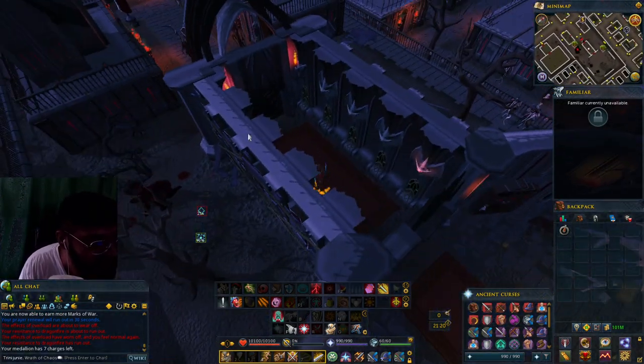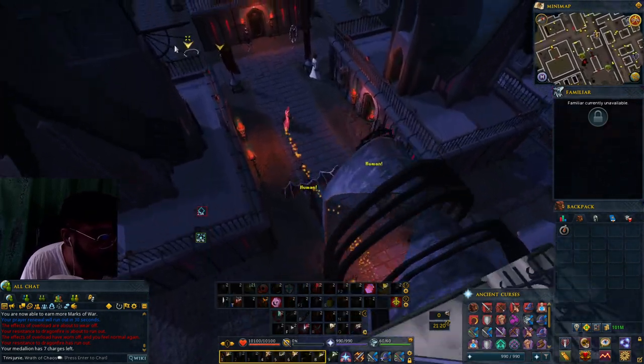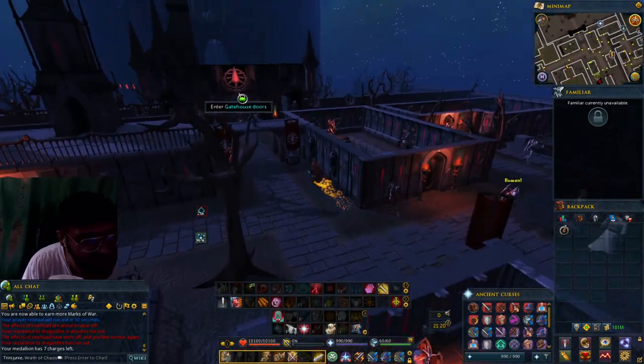Once you're in the Arboretum, you head out the doors, past the two vampires here, and you would head toward the gatehouse.